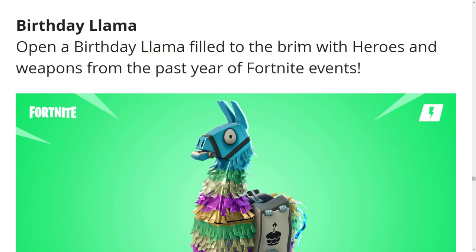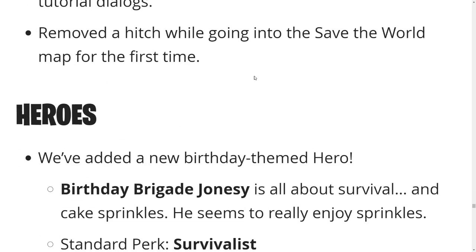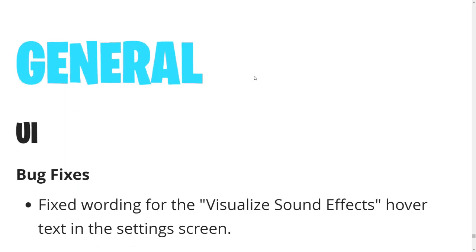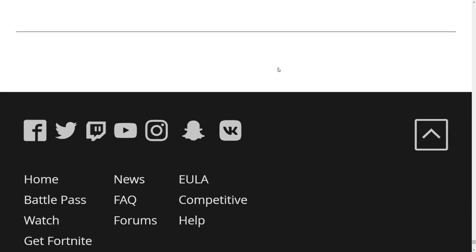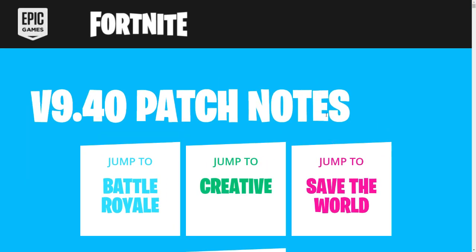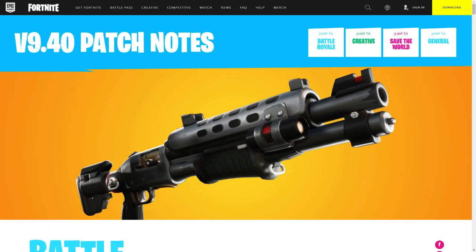They announced the birthday llama on Reddit already. There's also a new missions plus system with new missions and performance updates for heroes. That's a lot of changes but they're mostly bug fixes. So that was the entire Fortnite update for 9.40 — I expected more, but I think more content is gonna be coming out with the new live event. Stay tuned to the channel — that's a big patch, just not too much new content. Leave a like and subscribe, see you guys next time!